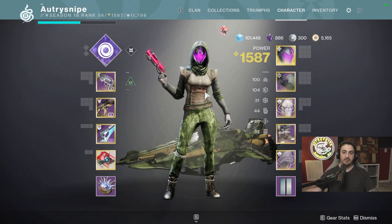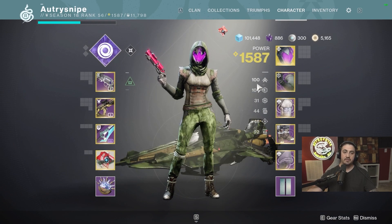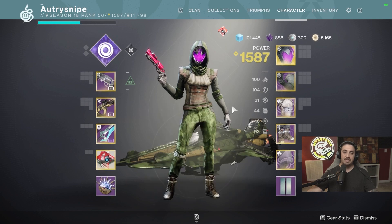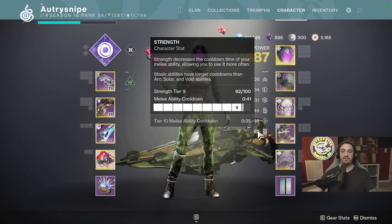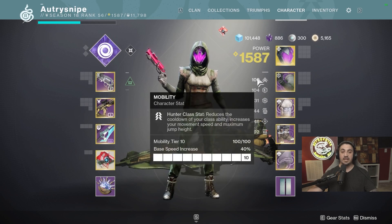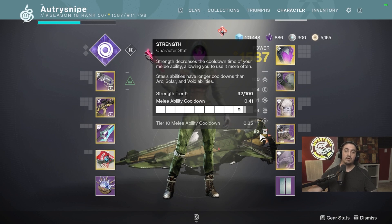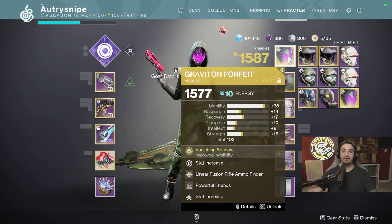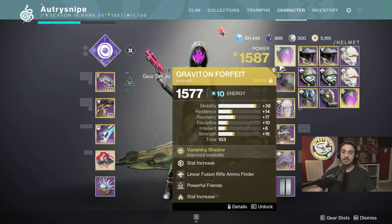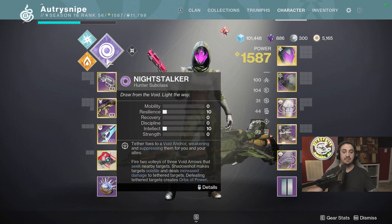For this unlimited invis build, I recommend getting 100 Mobility, 100 Resilience, and at least 50+ Strength. If you can't get 100 Resilience, at least aim for 100 Mobility and 50+ Strength. For the exotic, I'm obviously running Graviton Forfeit — this is an unlimited Void 3.0 build.